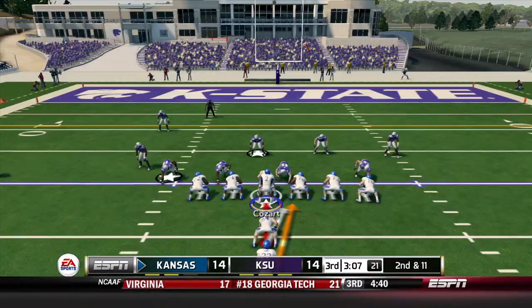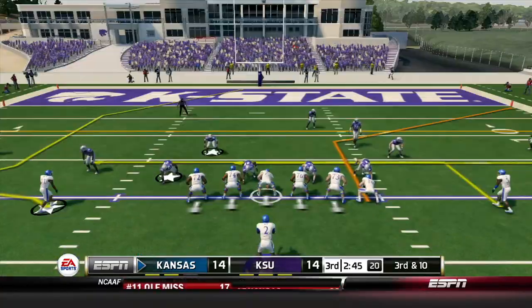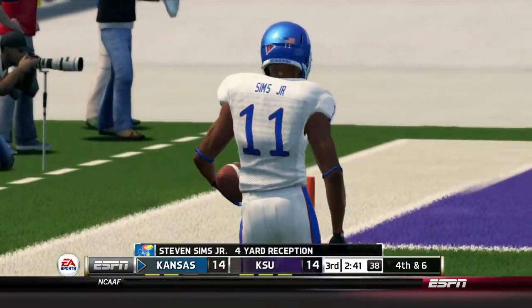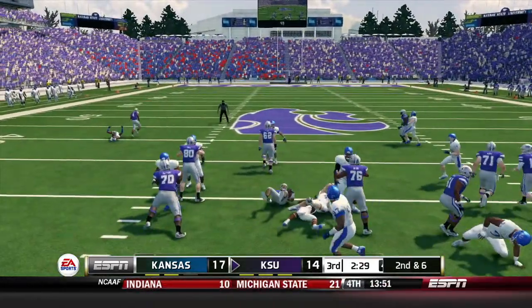Shadler runs for a two-yard gain. Third and ten, Kozar drops back throwing left — finds Steven Sims Jr. who steps out of bounds, didn't quite have enough room. We just tack on the field goal — take the 17-14 lead and put it in the defense's hands, who need to stop the run in the second half.